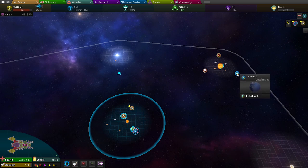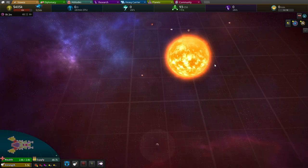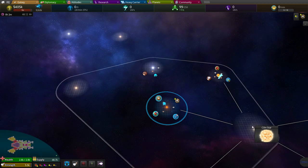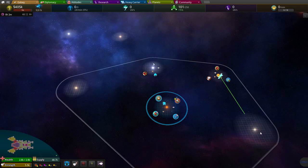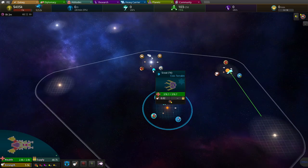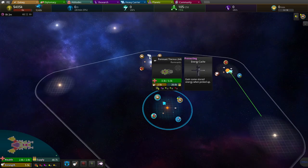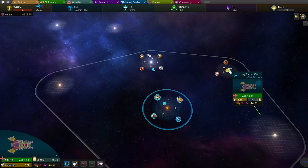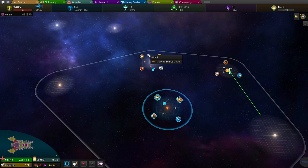We got some quartz, got some other stuff. He's outside the sun so we'll just get him to go there normally. This guy's on auto drive. Hello — there are remnants. Go murder them, please — attack them.